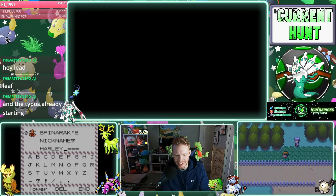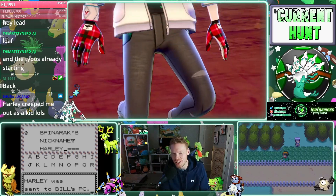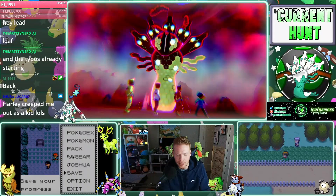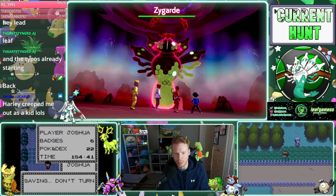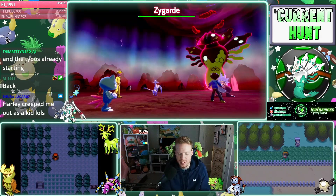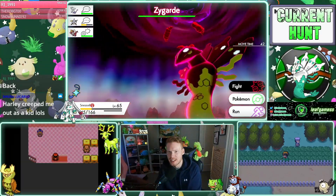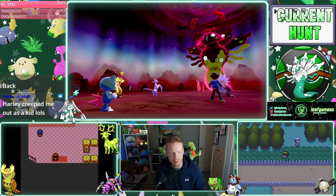Hey, what's up AJ? Welcome in. RJ, welcome back — we just got a full-odds Shiny Spinarak in Generation 2. I'm going to save immediately. We're going to save right away. Harley was a creepy kind of guy in the anime, but it's fitting — he had an Ariados, so this thing is going to be an Ariados. Can we get some nature guesses in chat? AJ, welcome in, man. Good to see you.